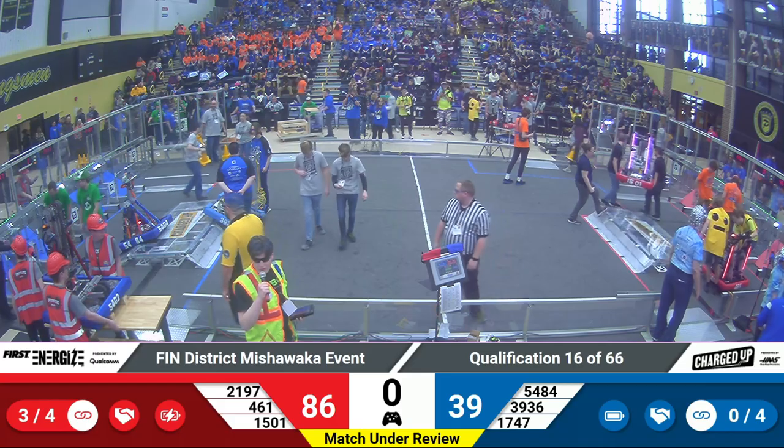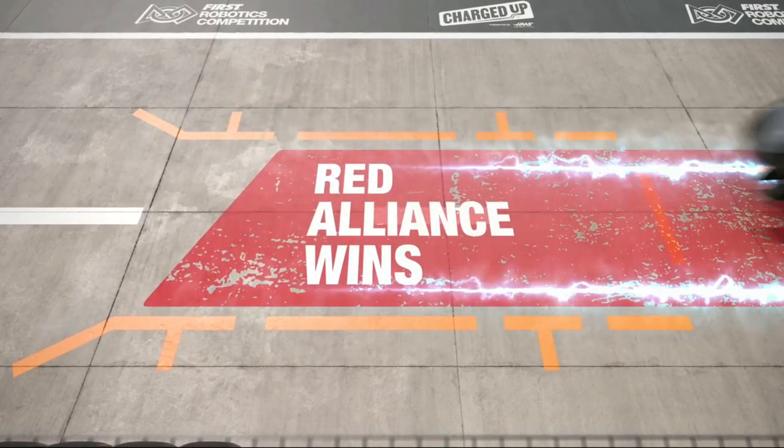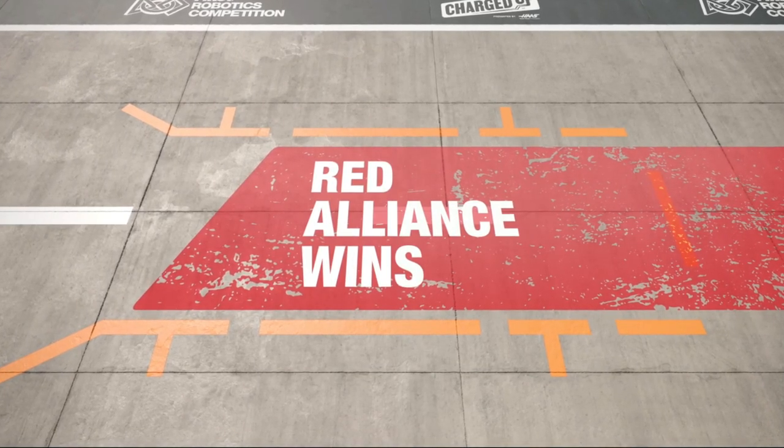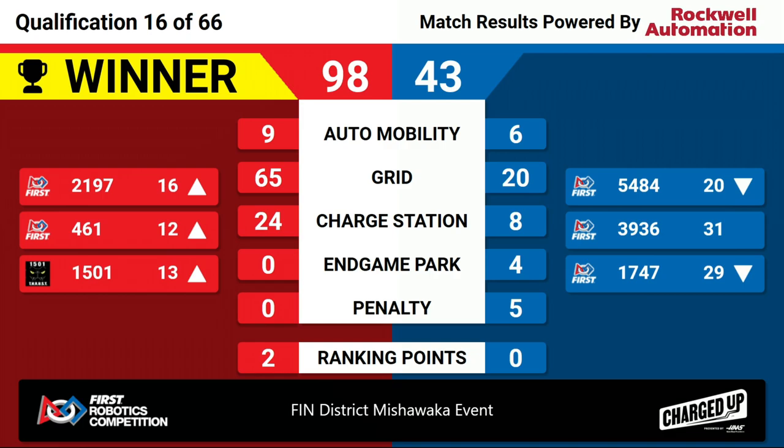All right, let's take a look at our scores. After some review, the Red Alliance wins with a score of 98-43. The dynamic trio of Team Thrust, WBI, and Las Pumas all enjoy rises in their rank.